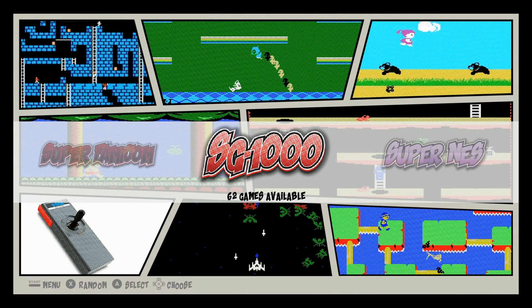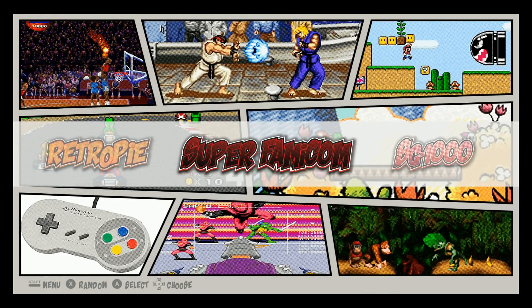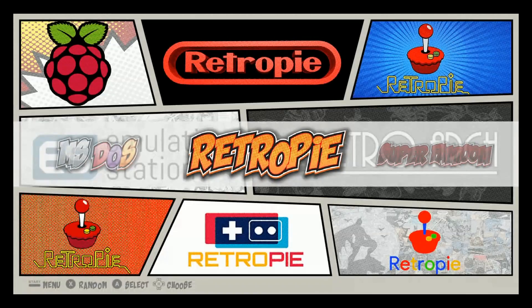This is the Arcade Pie home image. As you saw on the loading screen, it looks like a pixel image. First thing to notice is this is a keyboard build — you do need to configure your controller for it to work. It's a 16 gigabyte build, so SG-1000 has 62 games, Super Famicom has 128 games.